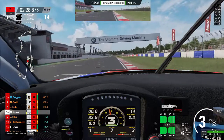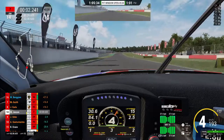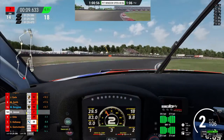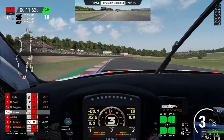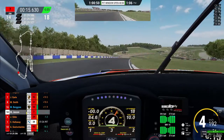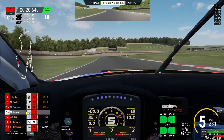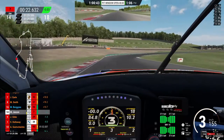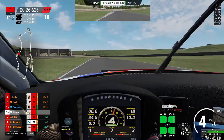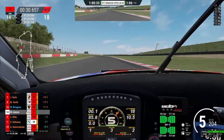We're going to skip ahead three laps to lap 18. This is Sam Holloway - he's the guy in first. He's about to lap me a second time. This guy was rapid and insane throughout this entire race. I think his pace was in the 1:27s or 1:26s right before I pitted. He lapped me - it was nuts.